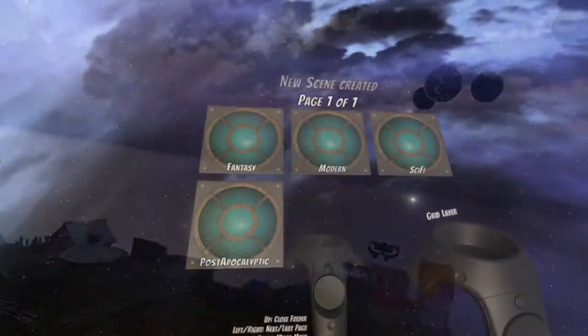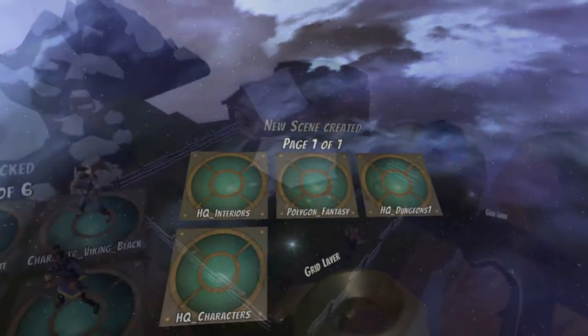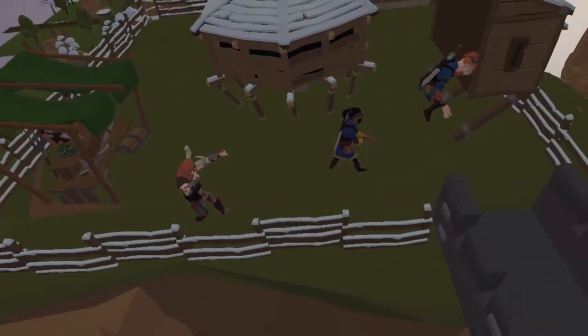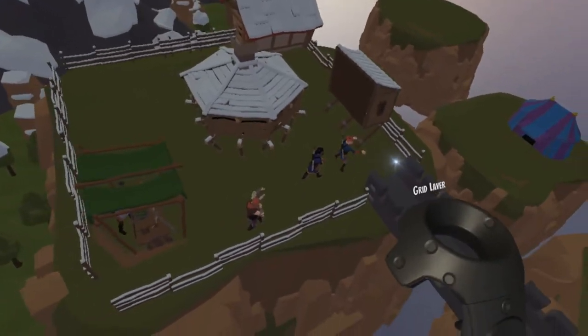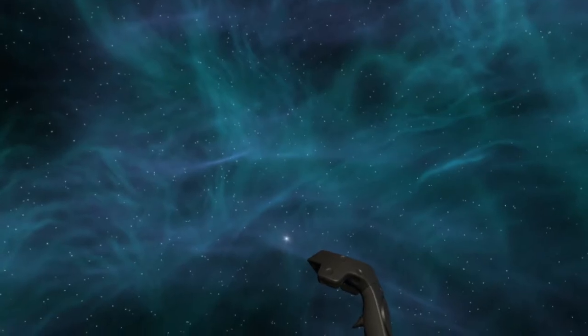There are currently four contexts to choose from: fantasy, sci-fi, apocalyptic, and modern, with a good amount of objects in each. There's also a good selection of skyboxes available, and some of these are just simply stunning.